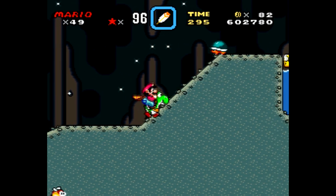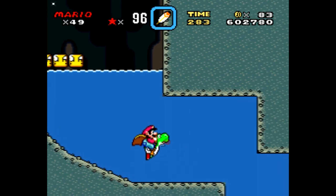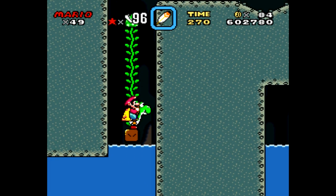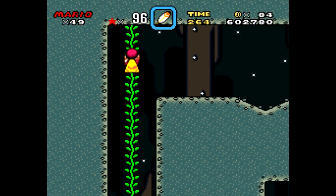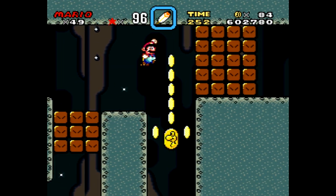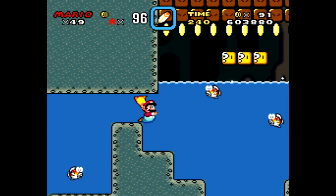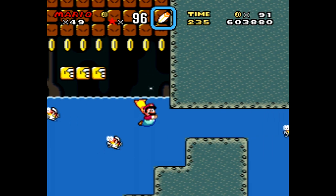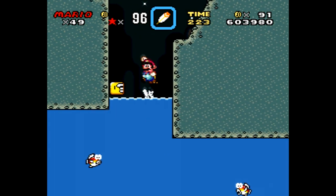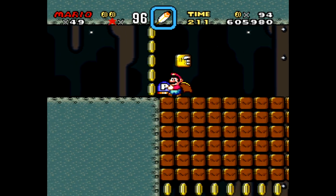I have to remind myself what the secret is for this one. It has something to do with that P-switch, clearly. So at some point we're gonna have to climb up. Once again, we have to get rid of Yoshi here. I just don't see how I could do that with Yoshi. Let's take this out. Try to figure out what to do here. We'll just bypass all this — this is where the trouble started for me last time. I can make this jump up here and then over here. There's the P-switch.